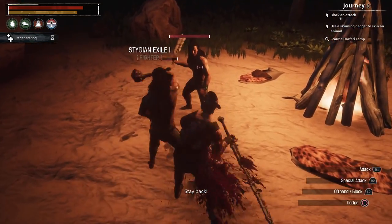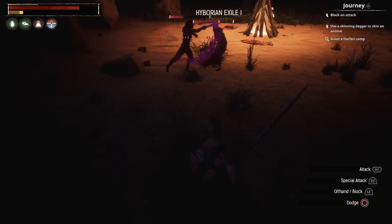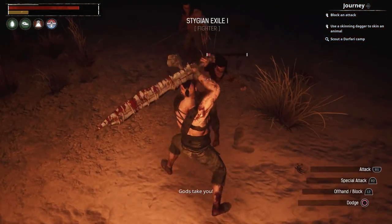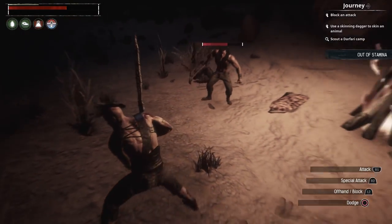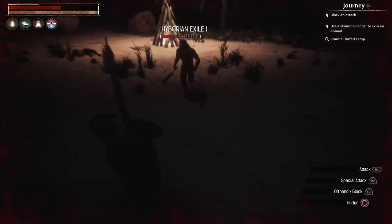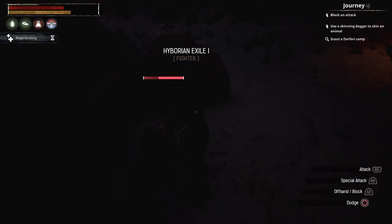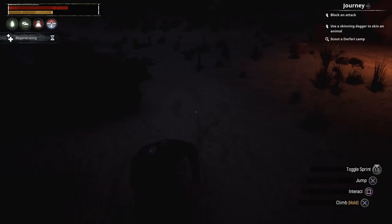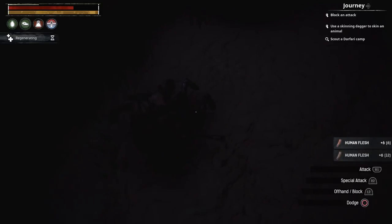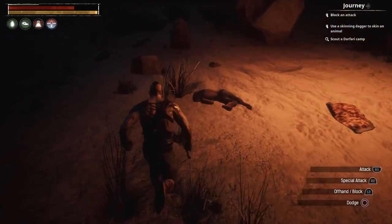There are some dudes over here — we could wrap up real quick to get a little more hide. We'll stay by their fire though since it's dark. Archers are kind of a pain, but humans are more squishy even if they do a bit more damage than some animals. Let's take the group out quick. They just had rocks on them — sad, destroying their dreams of a new home.